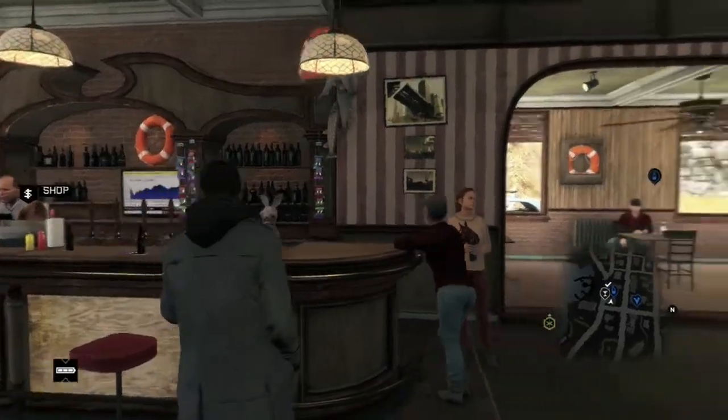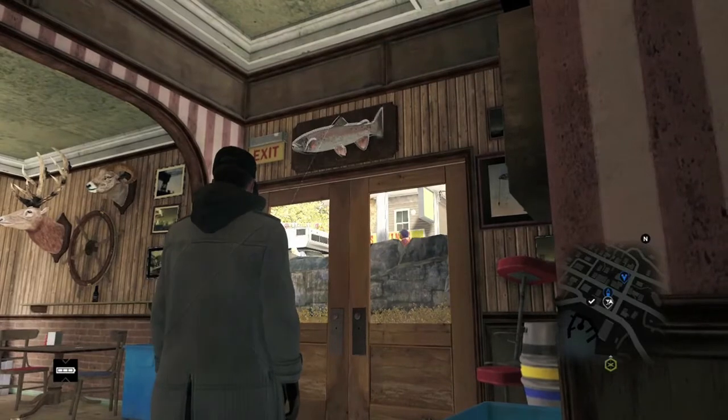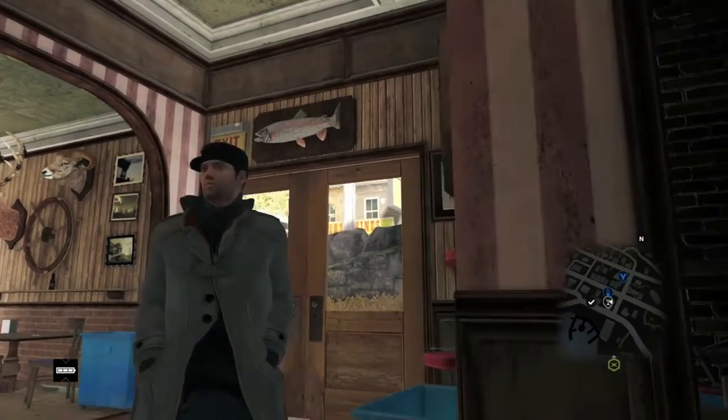What's unique about this location is that there's two other easter eggs here. Above the doorway you can find a fish — holding X on it will make it sing, but this is no ordinary singing fish.